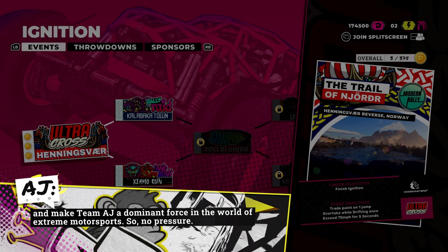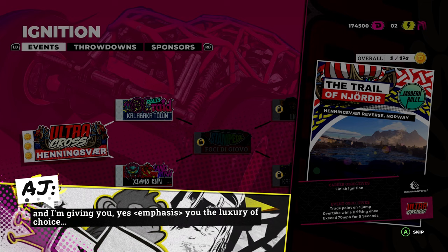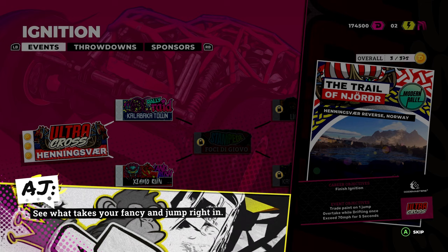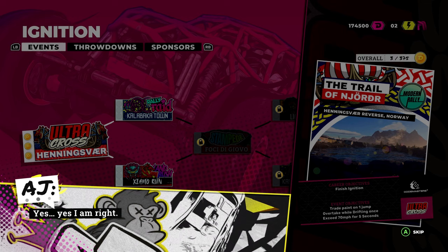AJ: 'I know you just want to get up there and wreck some tires, but just hold up a minute. I've curated a whole bunch of events you might be interested in, and I'm giving you the luxury of choice. No need to thank me. See what takes your fancy and just jump right in. If you find a style you really connect with, stick with it — but you can always mix it up. Hey, you never know where you might make a name for yourself. And this is all about making a name for yourself, right?' So that is AJ — he's basically taking us under his wing.